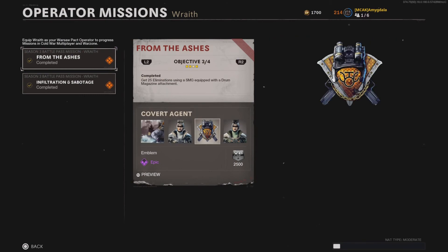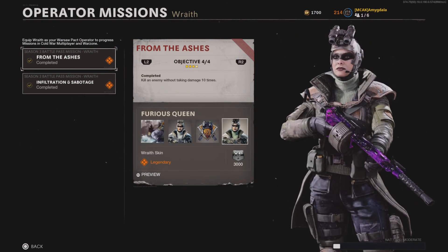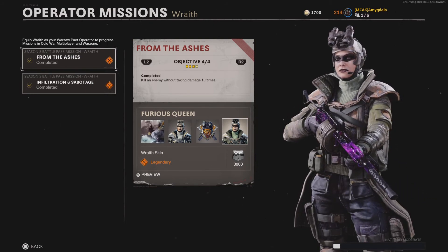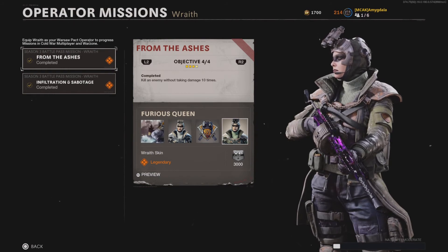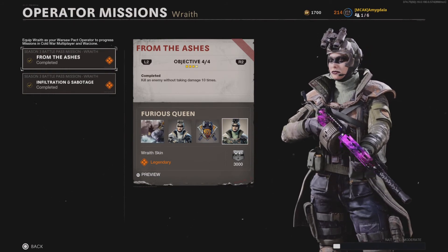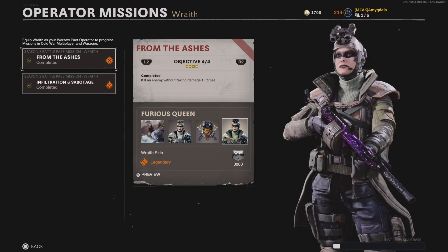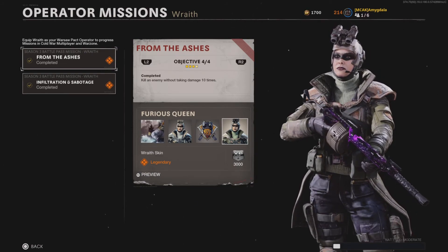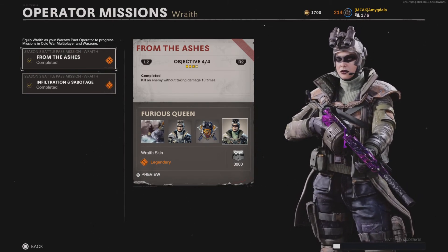For the last Wraith challenge, you're going to need to kill an enemy without taking damage 10 times. This is going to come naturally — I did it in one game. Just kill people that are facing away from you, kill people that aren't shooting back yet. As long as you're fast and shoot them before they shoot you, there's going to be no problem at all.